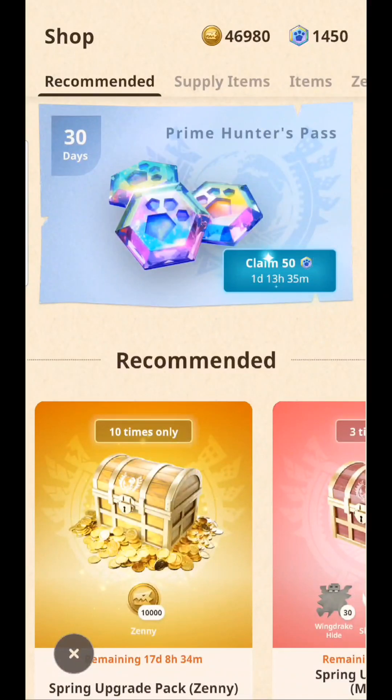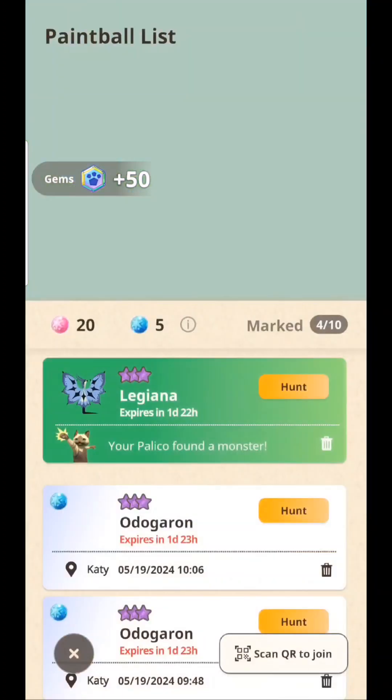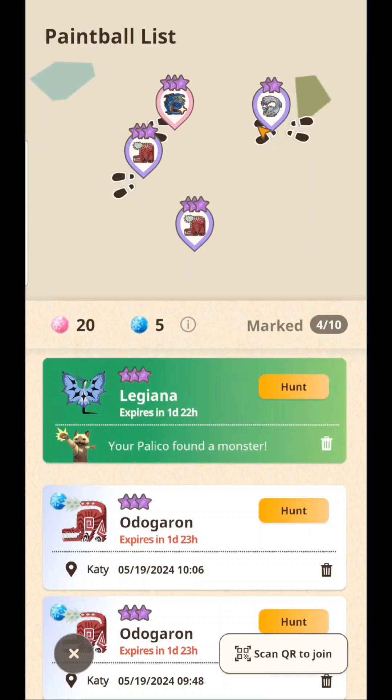Welcome back — we just bought the Prime Hunter's Pass today. I'm going to claim this and check my Palico. And there you go — I now have 5 free Palico paintballs available to use.